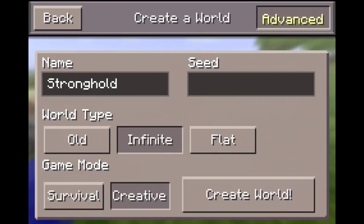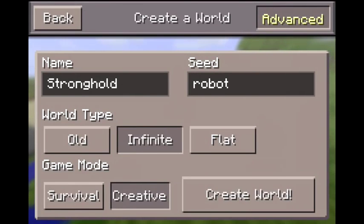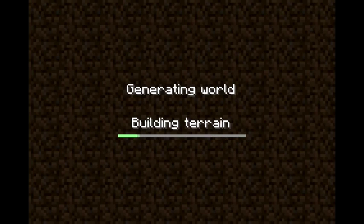I'm just going to call it 'stronghold.' I'm going to go to Advanced, keep it Infinite, and put the seed as 'robot.' Don't worry if you never got this or your memory is bad — the seed will be in the description. Let's go ahead and create the world.